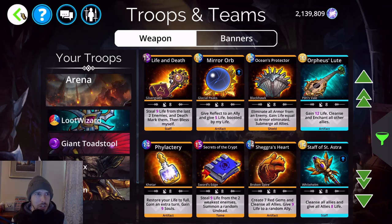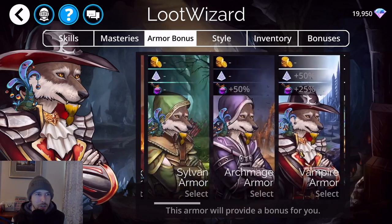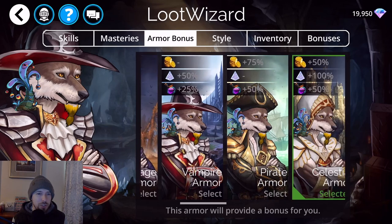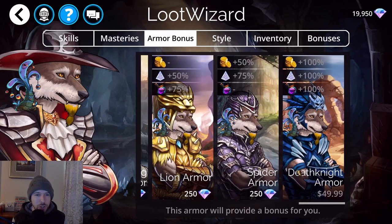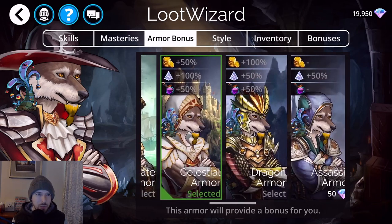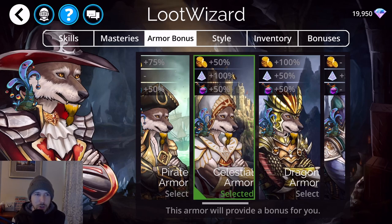Now let me show you the armor I was talking about. If you click your avatar icon and go to armor bonus, you'll see the different armor sets. Most can be purchased with gems. Dragon Knight Armor costs real money but gives the most bonuses. For soul farming, you want Celestial Armor equipped because it gives you a 100% bonus to souls — that's what I have on right now.